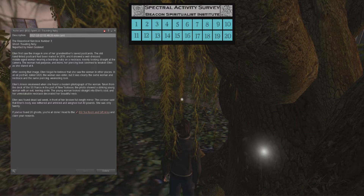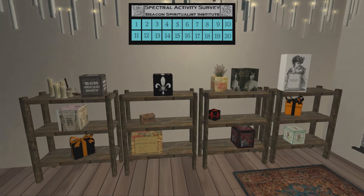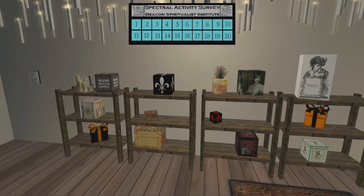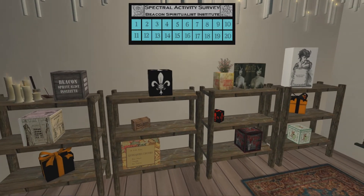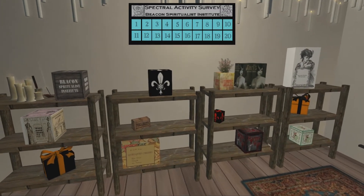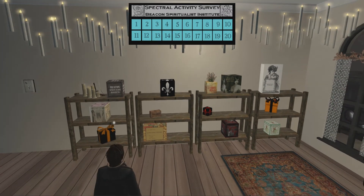If you found 20 ghosts you're all done — head to the BSI Tea Room and Gift Area and claim your awards. Here we are in the prize room. There are quite a few prizes to pick up in this free hunt, so I'm going to grab them all and then put them out on display and do the prize reveal. Let's cut to that.